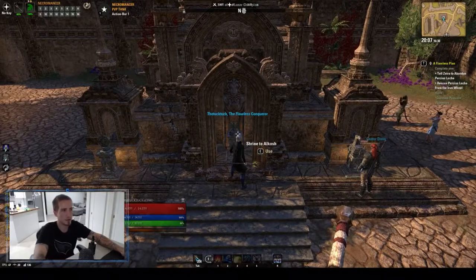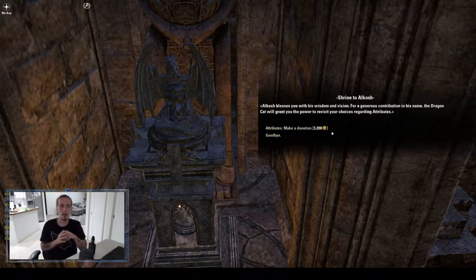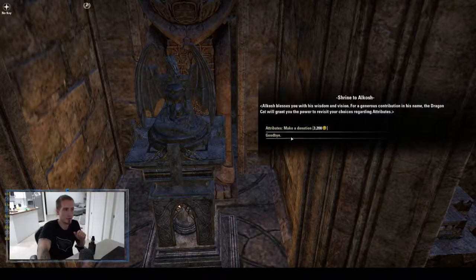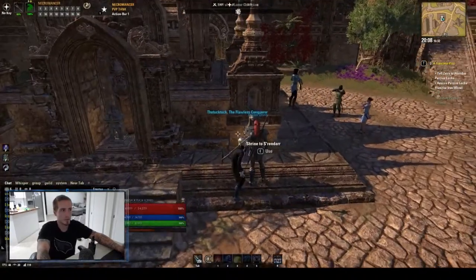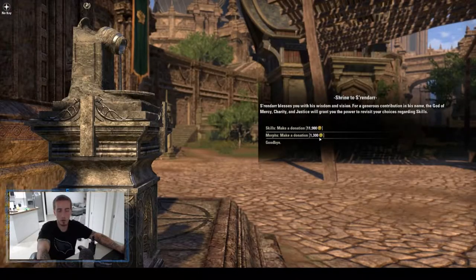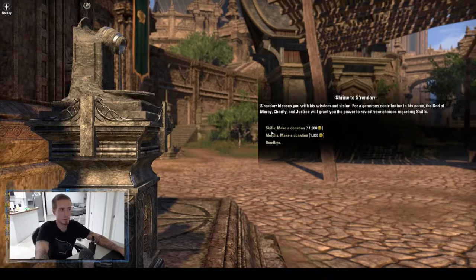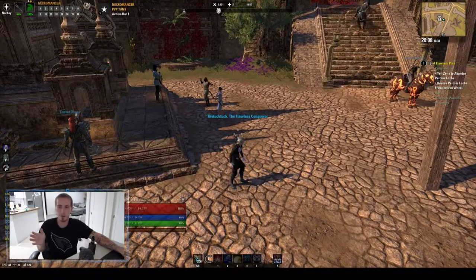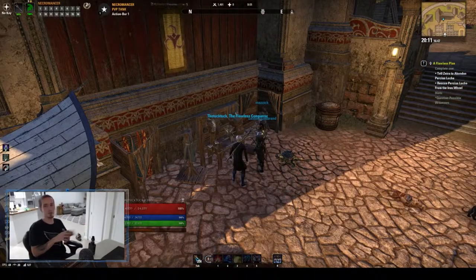For skills and attributes, you can come to the Shrine to Alkosh anytime — you pay 3,200 gold and get all your attribute points back to redistribute into magicka, health, or stamina. The Shrine to Stendarr lets you reset just your morphs or all your skills. Do the morph-only option for a cheaper reset if you're just switching one morph, but if you're redoing an entire build or switching magicka to stamina you'd do the full skill reset. The cost goes up the more skill points you have.